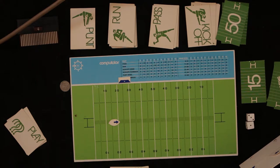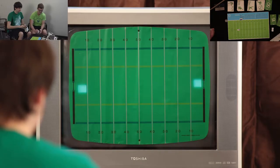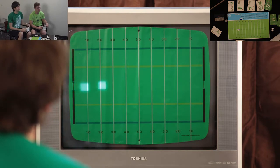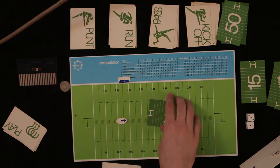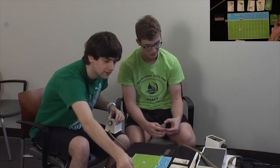First down, next play. One, two, three — get a run coming up. You're right there. Down, set — wrecked! Through yellow and blue — six yard gain. On the 28 yard line, second down. He's marching down the field but only has five plays.